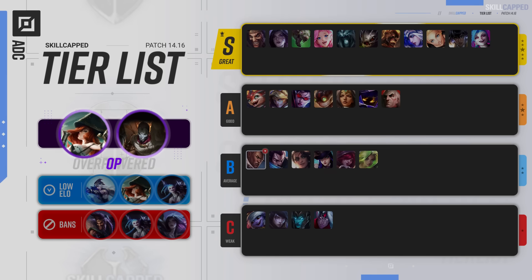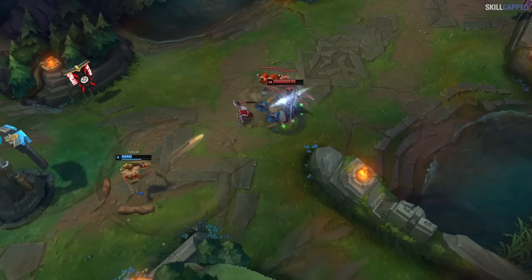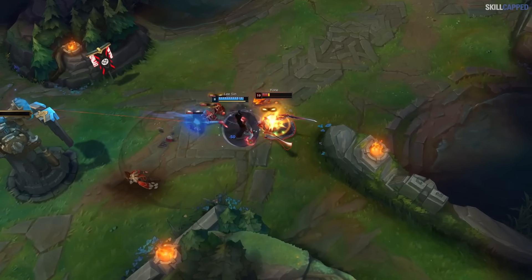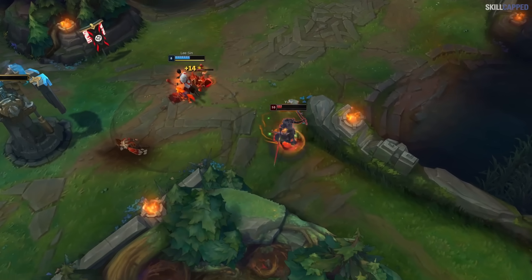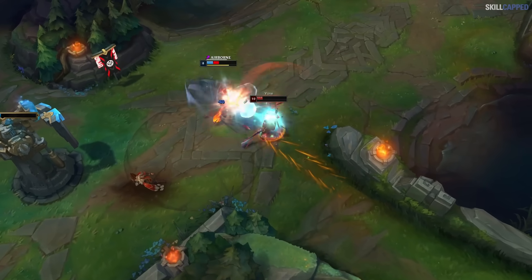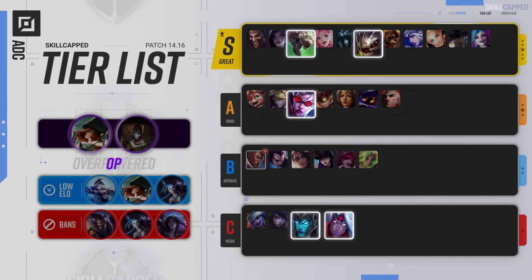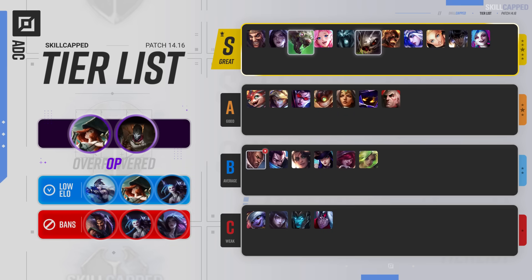OP tier for ADC is going to be locked down by Miss Fortune and Jhin. Doran's Blade nerfs will hurt the role as a whole, but the changes likely aren't enough to see a meta shift with starting items. Twitch, Kog'Maw, Kalista, Vayne, and Varus will be a few ADCs to keep an eye on due to the Blade of the Ruined King nerfs. Twitch and Kog'Maw are the only two who have actually been performing pretty well in solo queue, so the nerfs are just going to make Kalista and Varus even worse C tier picks.